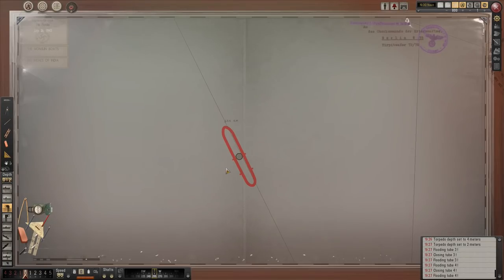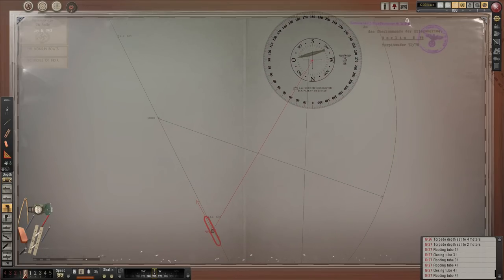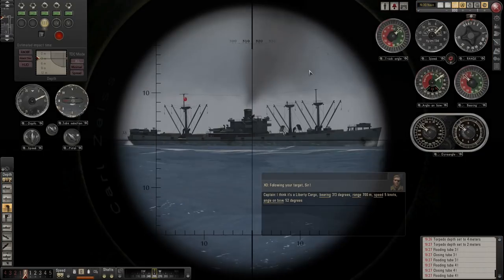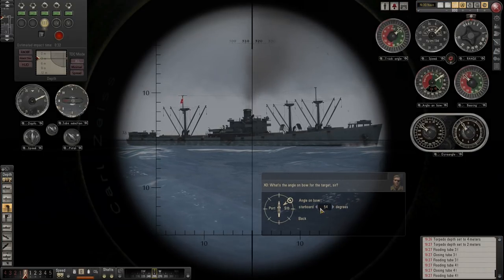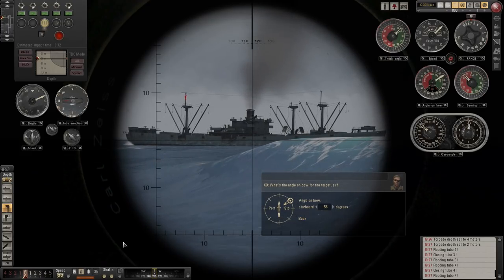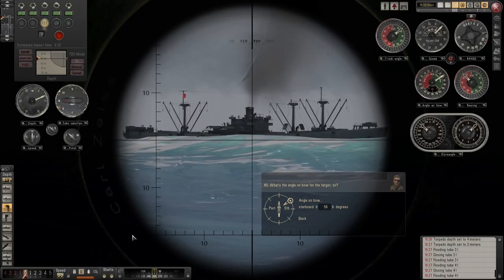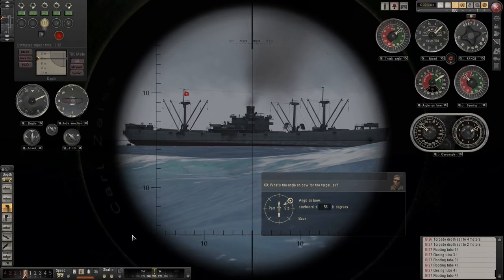Let's just do final calculations. We are almost good to fire. Angle of bow is 56 — change that to 56. Speed five knots. Distance is okay. Almost ready to fire. She's got no idea we're here.